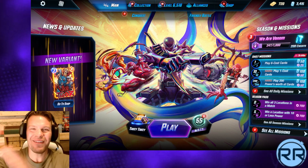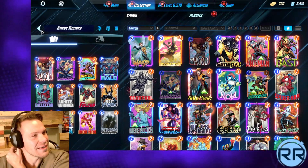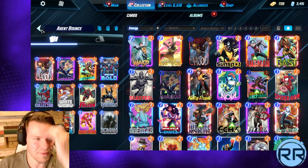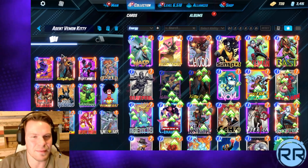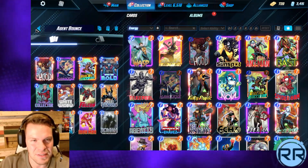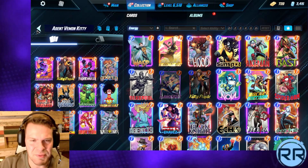What is going on everybody, welcome back! Today we are playing two crazy Agent Venom decks - two decks for the price of one. We're going to try to play roughly four or five games with each, maybe three depending on how good we do. Right off the bat we're running Agent Bounce and Agent Venom Kitty Pride.